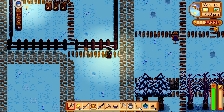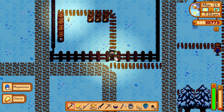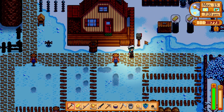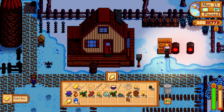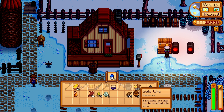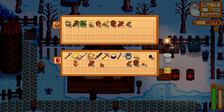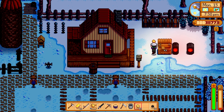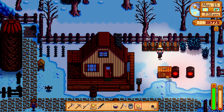Oh, I forgot about all that. Let's go sell stuff and see how much money we made. Sell that, that trash, that, that, that, and that. Now we're gonna put the slime, the sap, and all this wood away. I'm gonna put the gold away too. I almost forgot to sell the drum.